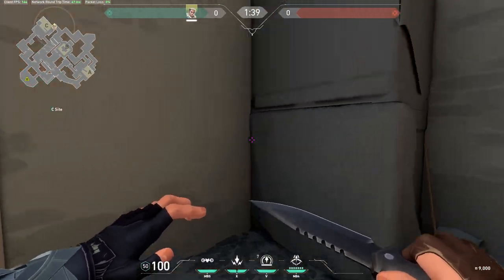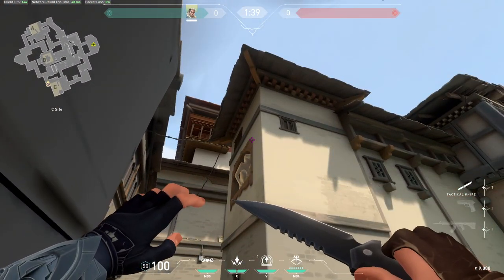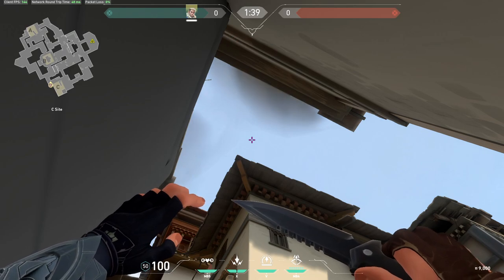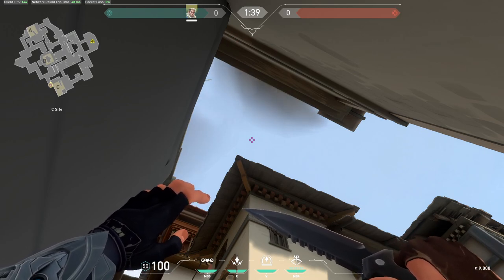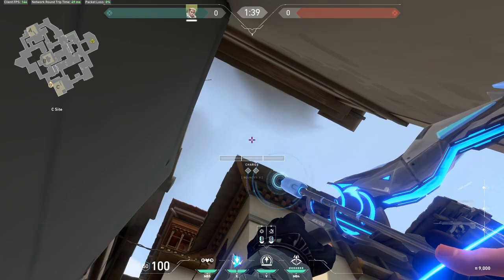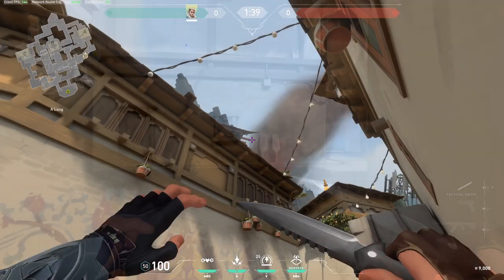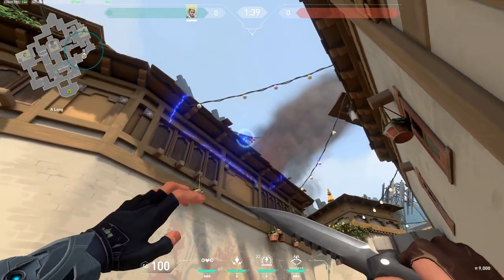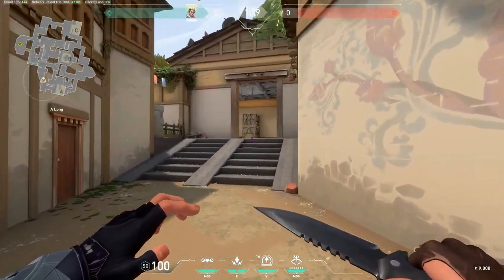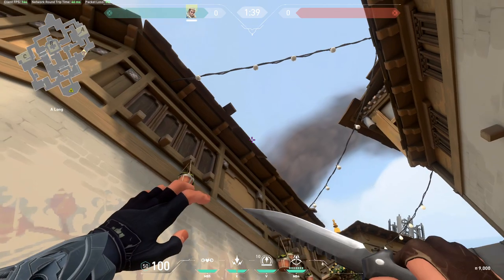The next arrow is in a similar fashion from the same position, but this time for A long. You're going to be looking at this edge over here, but using your shock dart — you're going to put the top of the shock dart icon into the corner. It's recommended that you use your knife for this because you might not properly see it with your arrow. Then you pull out your arrow and it's a full charge. It needs to drop exactly like this. It's harder to destroy, but it also scans completely the whole A long. Even if you miss it, it's still going to land down here and do the same job, but this one is harder to destroy.